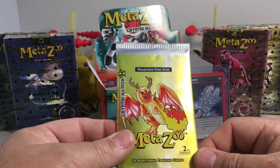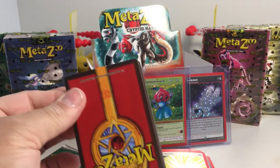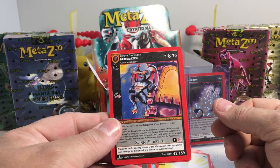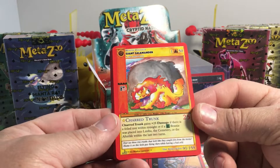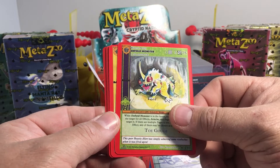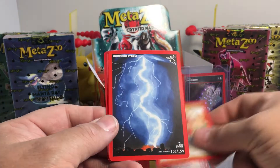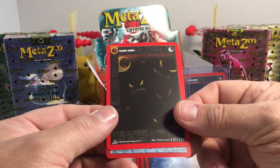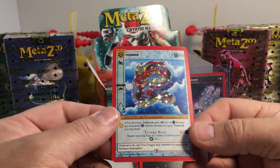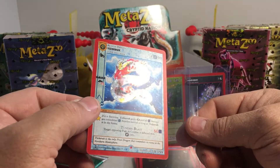We'll go with the Piasa Bird pack. We got bat squash, giant salamander, water gun, snow wassit, the Infield Monster, miracle touch, stone skin — that's a spell — lightning storm, dark aura, and number 19 — Tizaruk! That one's sweet. It looks really good as a reverse hollow. It's like a dragon.